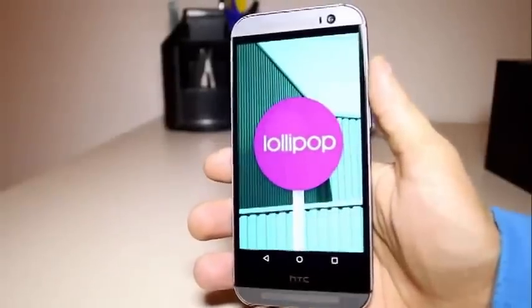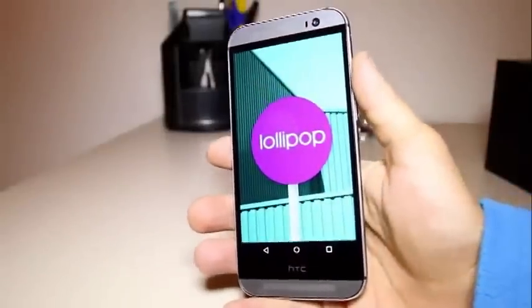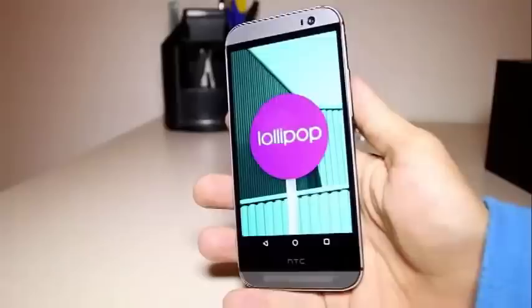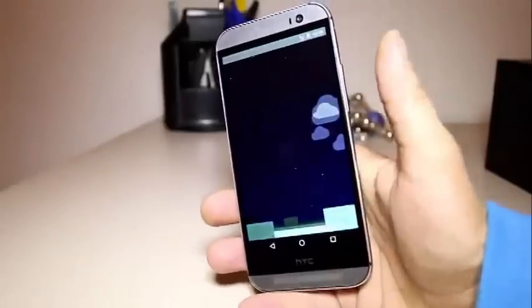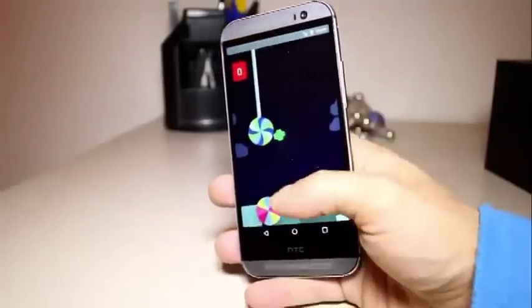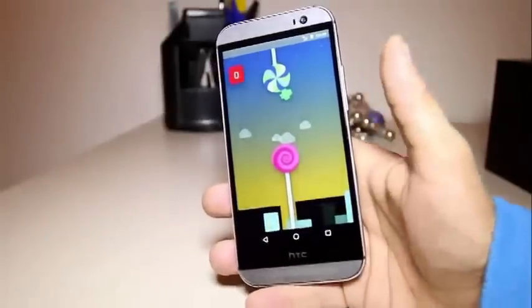Hey everyone, here I have my HTC One M8, and it's running Android 5.0 Lollipop — this is the real thing right here. Google Play Edition. As you can see, we start tapping on it and it changes colors, and if we leave it pressed it jumps into this little Android Flappy Bird kind of game.